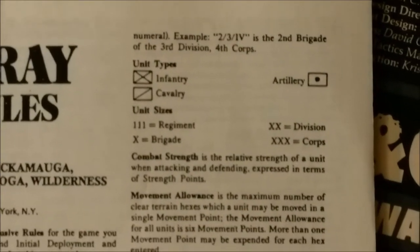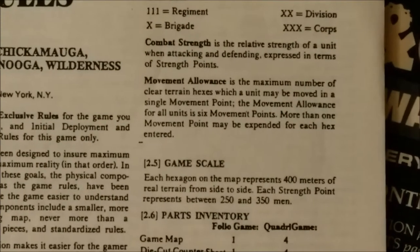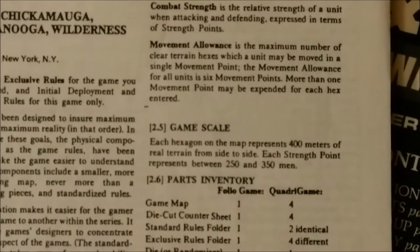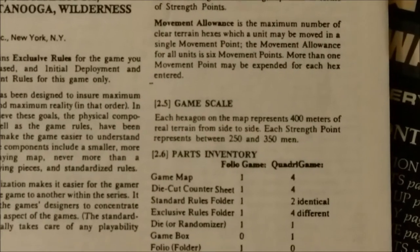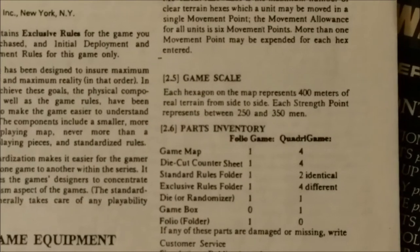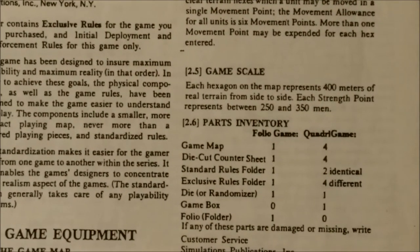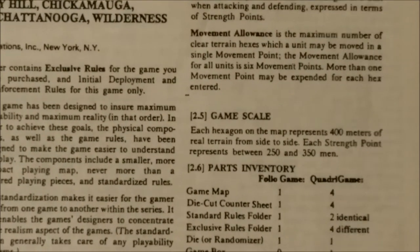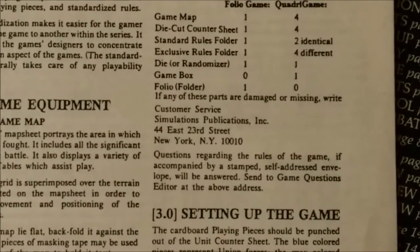Regarding game scale: each hexagon on the map represents 400 meters of real terrain from side to side, and each strength point represents between 250 and 350 men. The rules are printed with a few examples of play, which are also in black and white.